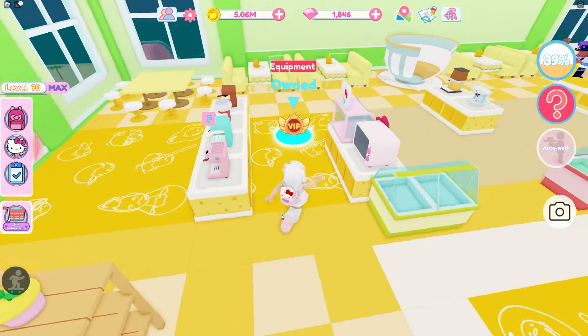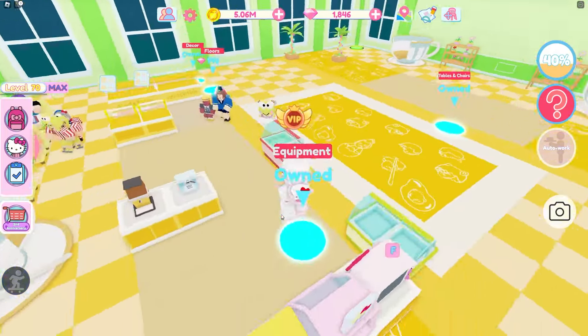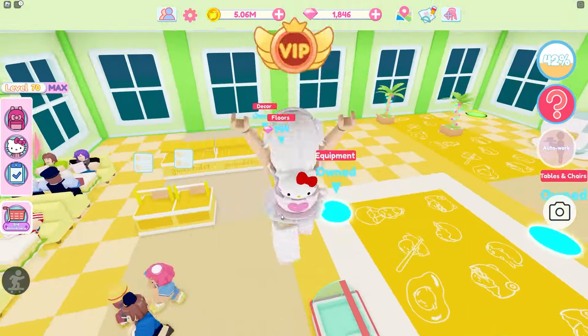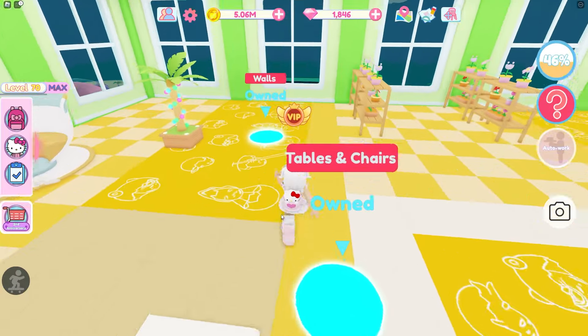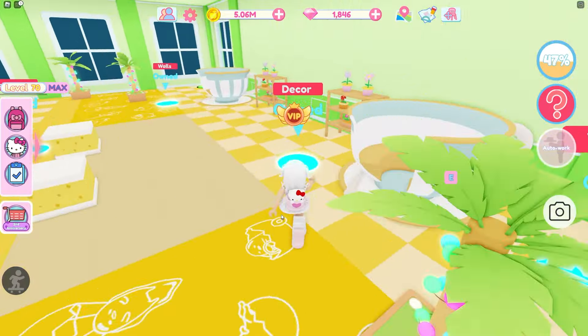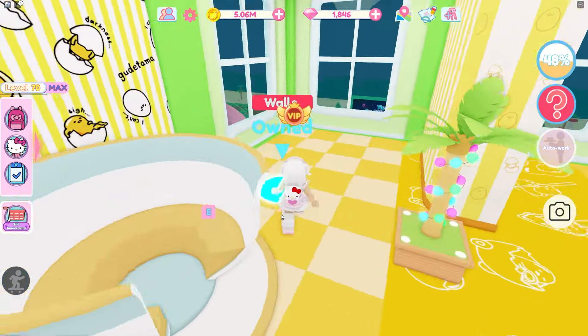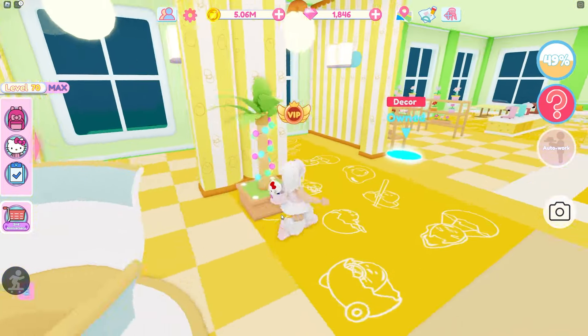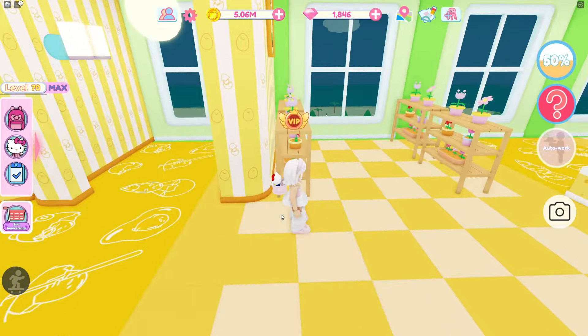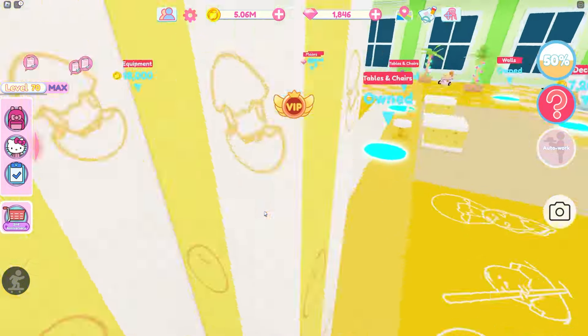Let's buy these tiles. Equipment too — I basically have everything, I don't really have to buy that much. Tables and chairs. Walls — ooh, cute walls. More walls. Oh there's little like cubbies, probably for tables I would assume.